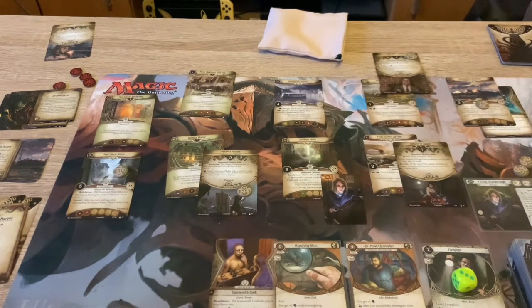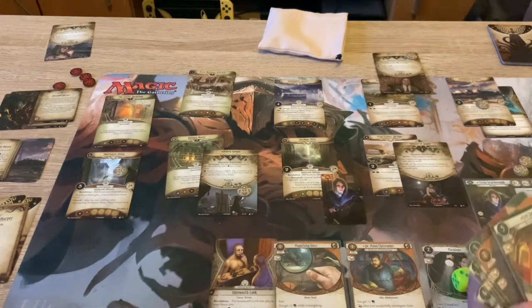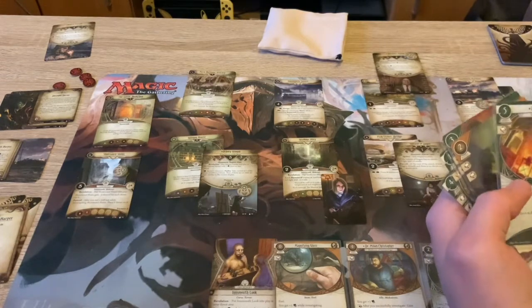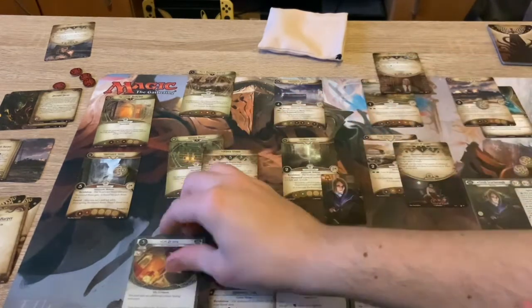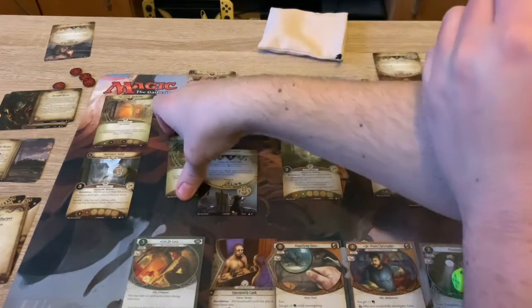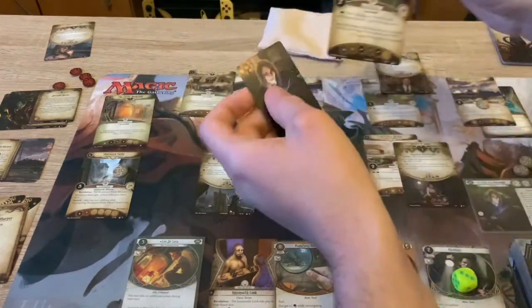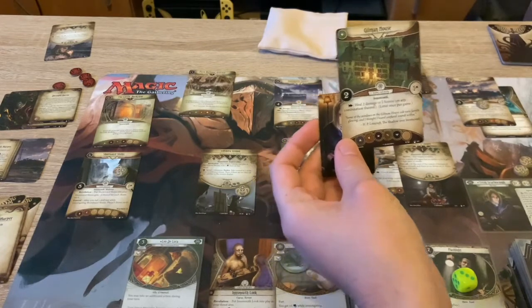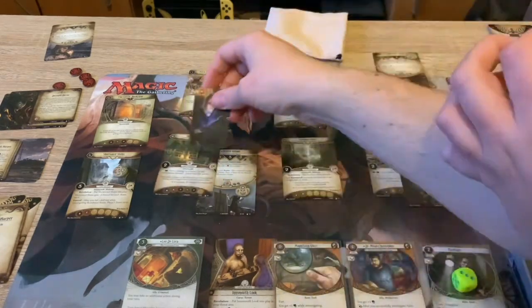I'm going to spend all five resources to play Leo De Luca - this guy gives you an extra action during your turn, basically. There's also a handy little asset. So we're going to use our last action to move somewhere - we'll go to the Gilman House. This has two shroud, one clue. I can heal two damage and two horror, combination, once per game. So we are there.